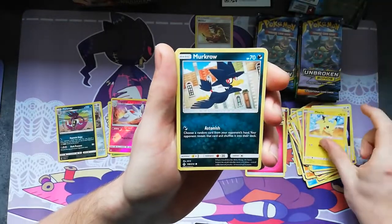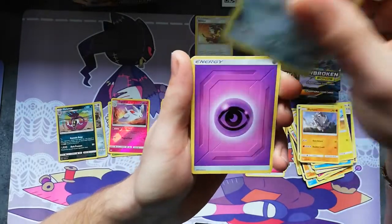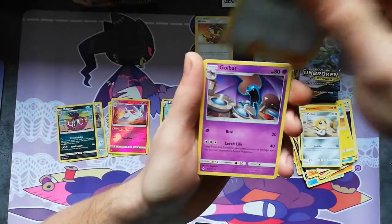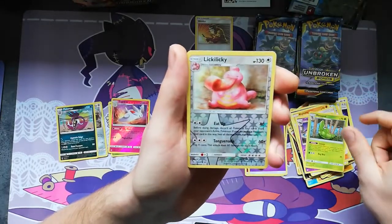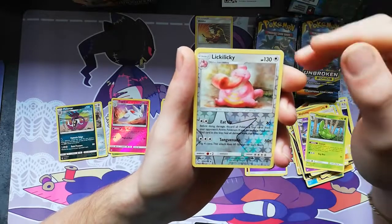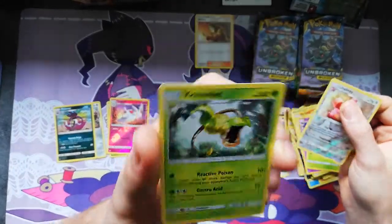Togepi, Pikachu with a new art, Murkrow, Rhyhorn, Meltan baby one, Ultra Forest, Goldeen, Metapod, Lickitung reverse rare, and Victory Bell doing a backflip!